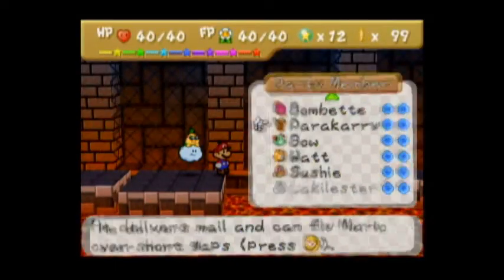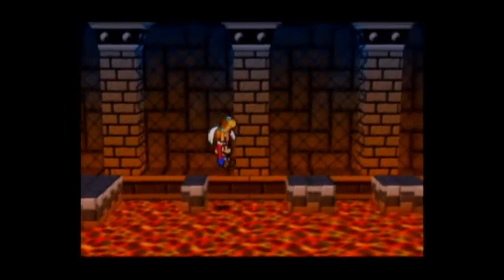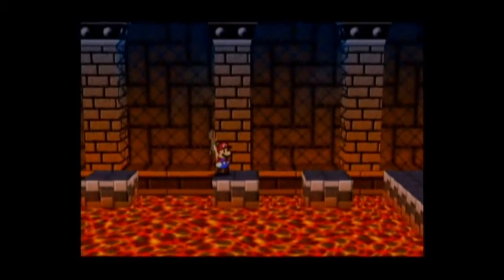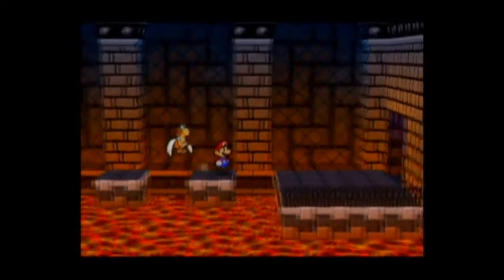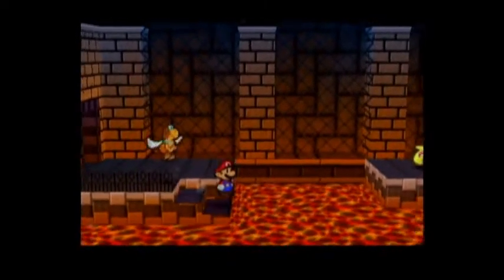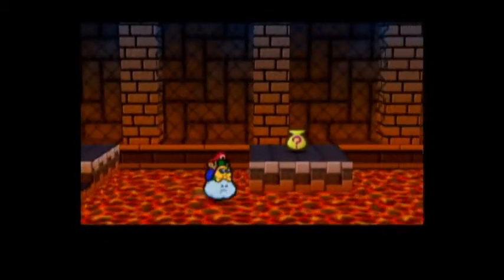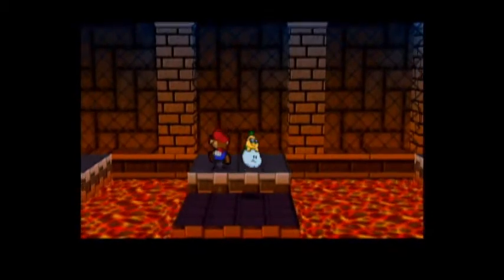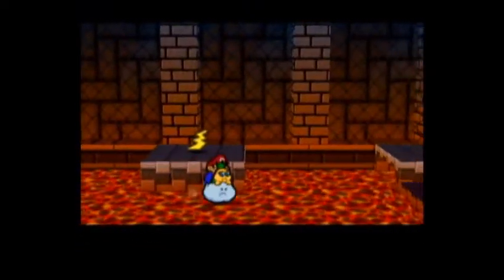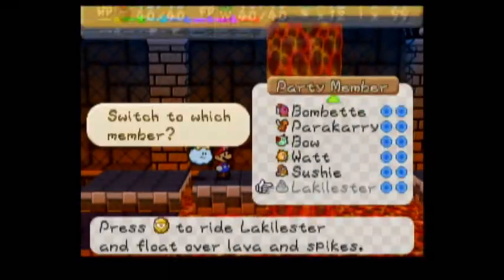Now we have to use Para-carry, because Mario can't jump very far. That's why you need him with you. You gotta feel bad for Luigi - he's always in his brother's shadow. But he redeems himself in Luigi's Mansion, where he's super scared but still willing to go through it all to save his brother. Now that's brotherly love. There's a mystery there but I'm not going for it because my item list is full. Same for the Thunder Rage - I already have one, and I have a shooting star in there too.